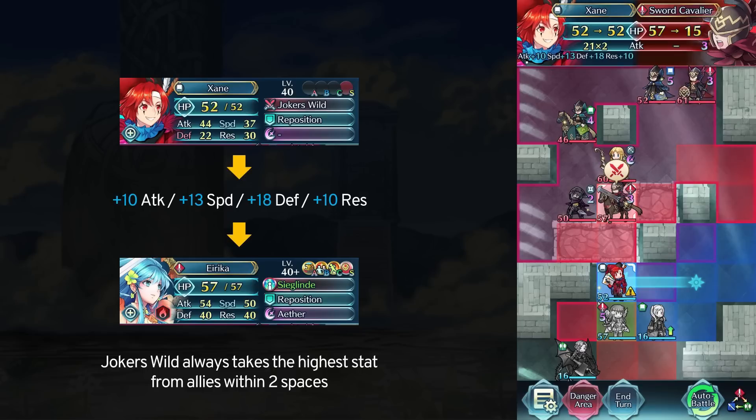Now I moved female Robin within Zayn's 2-space range. Because this level 1 Robin doesn't have more stats than Erika, nothing changes here. Zayn only copies the highest stat from his nearby allies.